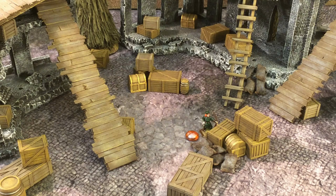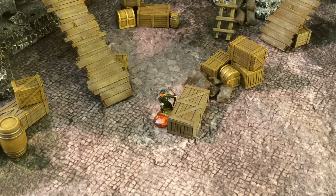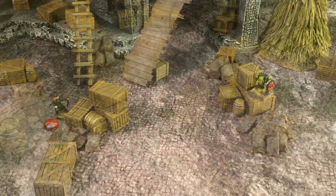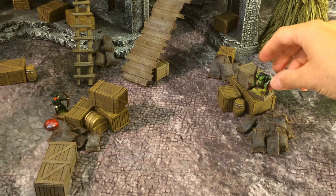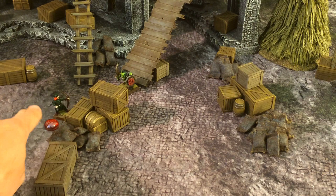A model may stay hidden for several turns so long as he stays behind a wall or similar obstruction. He may even move around so long as he stays hidden. Were an enemy model to move into a position where he would be able to see the hidden warrior, the hidden warrior is no longer hidden and removes his hidden counter. When hidden, a model cannot be seen, shot at, or charged. Were an orc to move into a position where he could see the archer, the archer would then lose his hidden status.